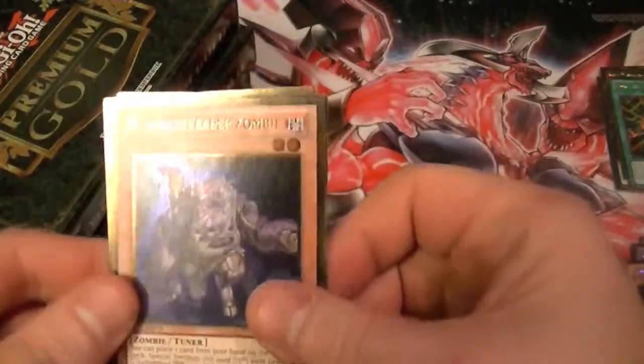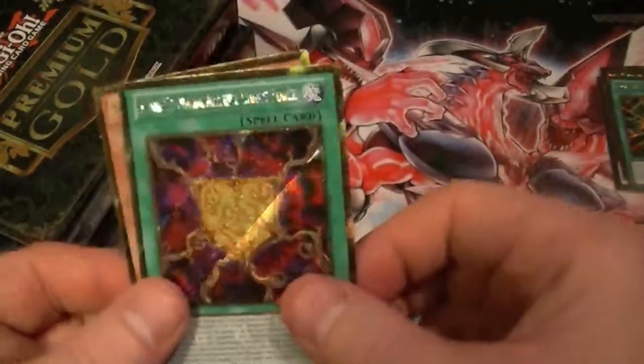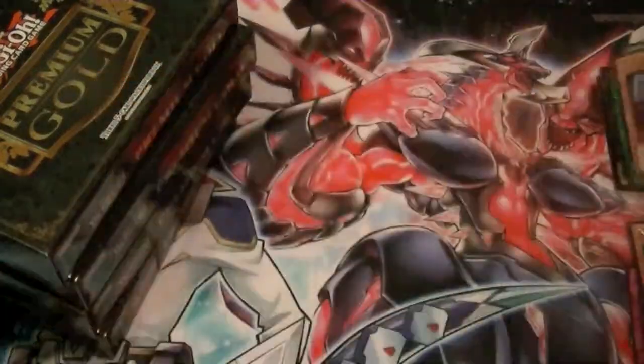We have Plague Spreader, Ryza, Forbidden Dress, Rank-Up Magic Argent Chaos Force, and Shadow Feeler.